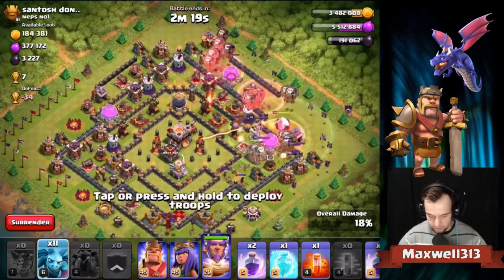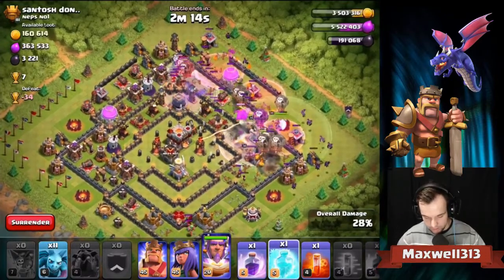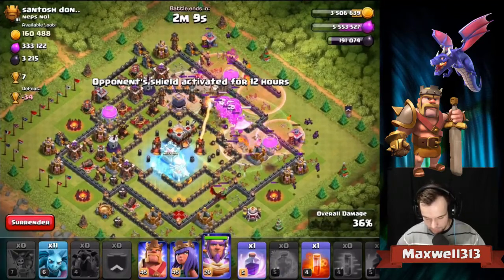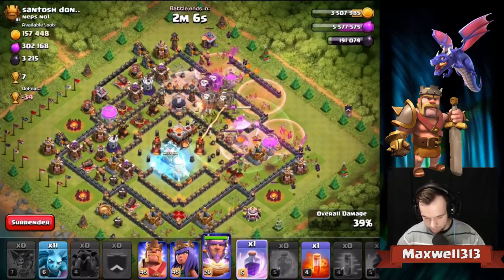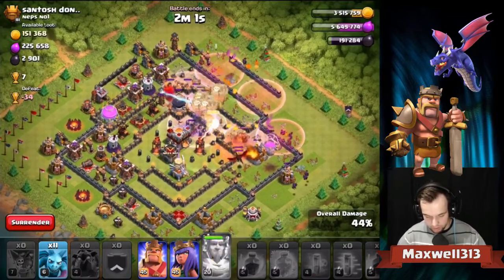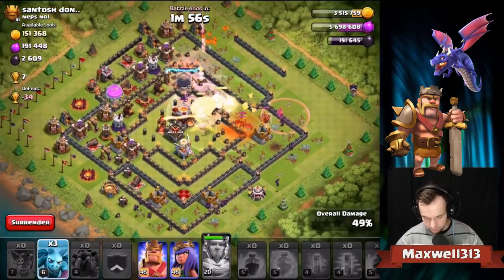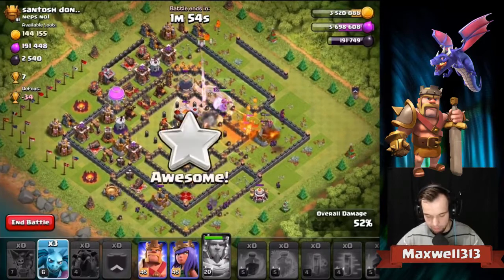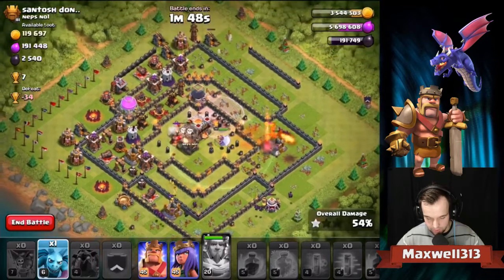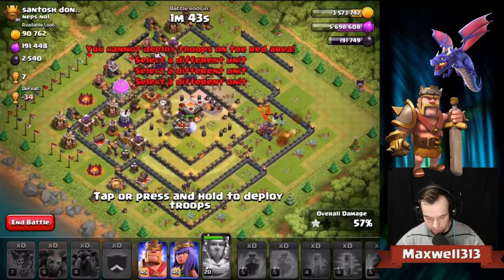There we go with the spam loon, get the ward going. We actually have four haste spells for this one - I did not expect four haste spells but it's all good, we're gonna make it work. We get another rage spell on the clan castle. I probably want to freeze the eagle to avoid the second shot. Get a poison going here, rage, then the warden ability because the warden is being targeted by that pesky eagle artillery. The single inferno tower - looks like the dragon is going to go down which is nice, and the eagle artillery is down.